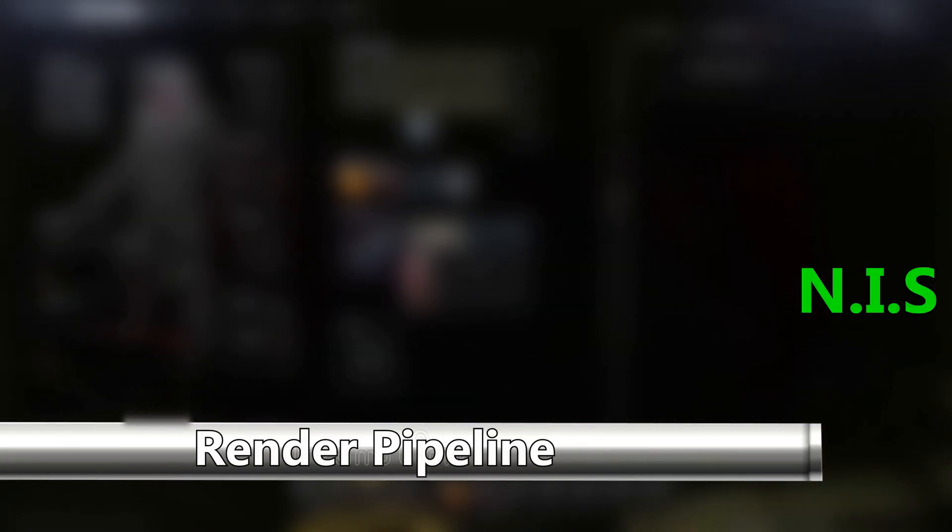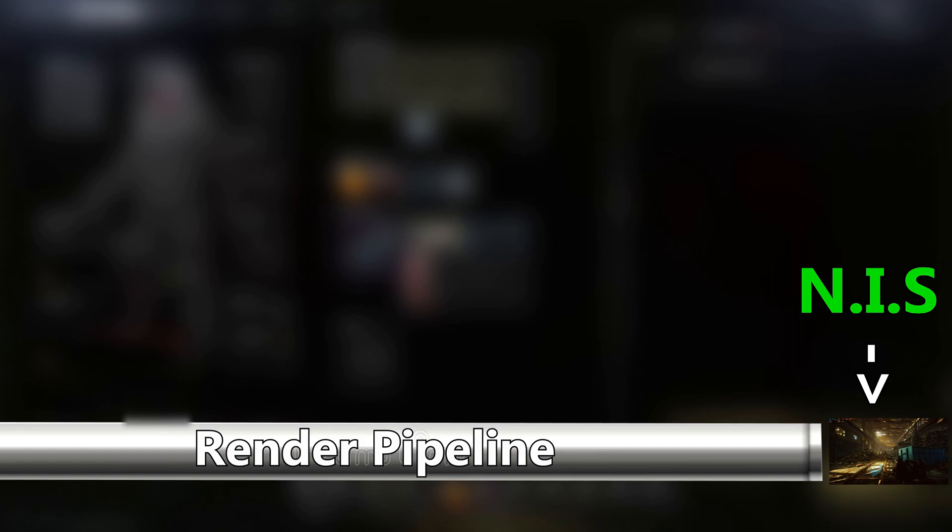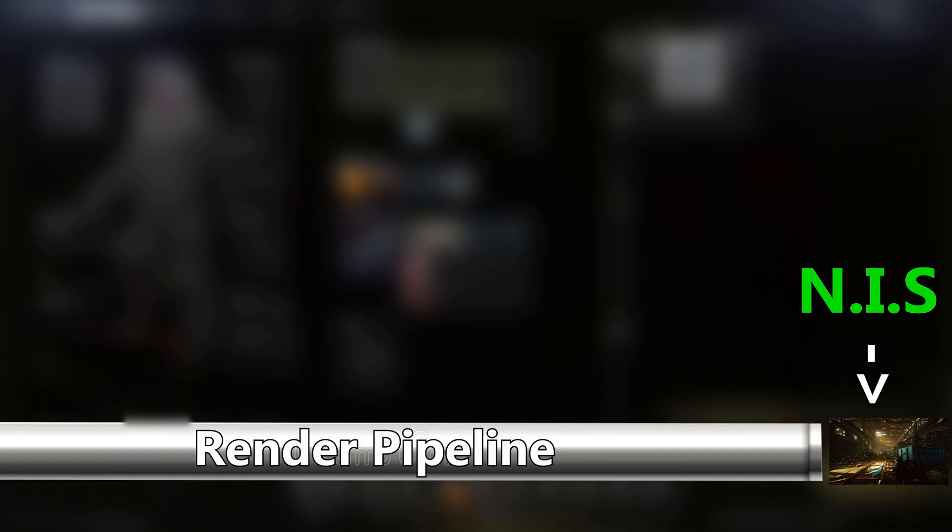NIS, however, is applied after the entire render pipeline is finished, meaning that the native quality of the HUD is lost and it upscales everything within the game. This can be both an upside and a downside because it means things around the HUD may get more blurry as you downgrade the resolutions and it upscales further.